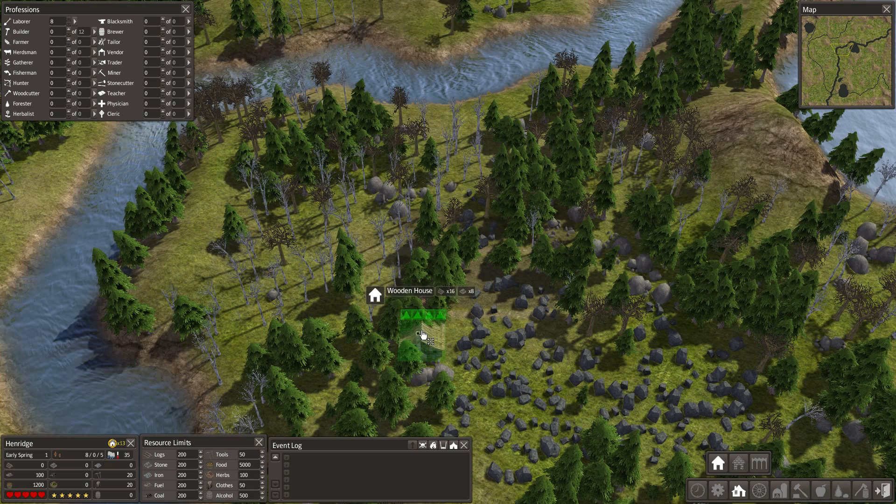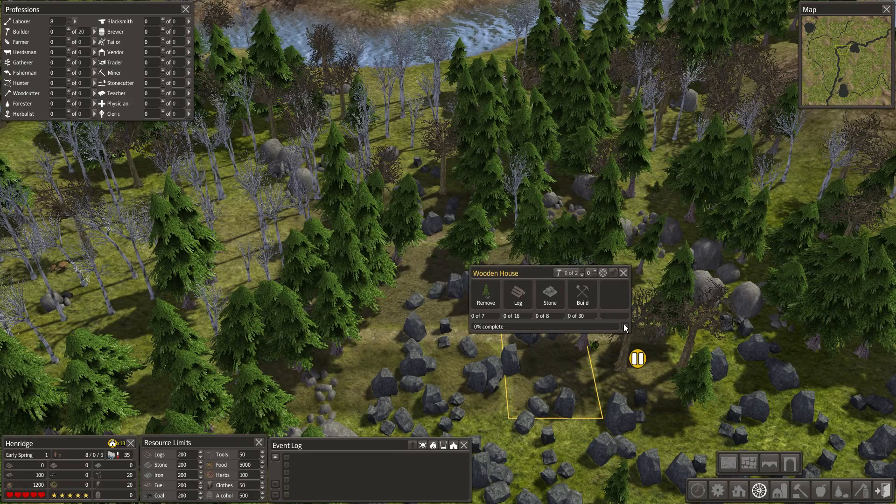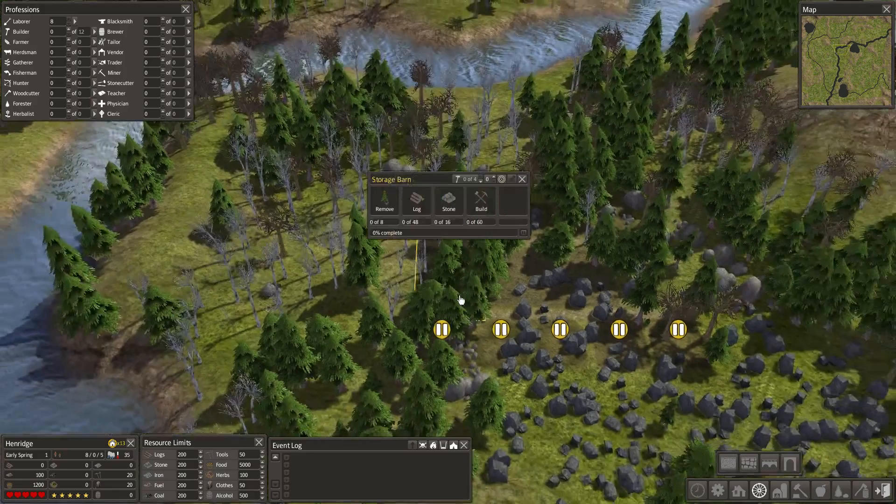We're going to have the houses down here — going to lay out five houses. I think that'll be appropriate for our current population. You'll notice when I lay out a road, I can move it down and once I get that green indicator at the corner of a house, I can line things up really easily. Having those roads line everything up for me is very helpful and just makes everything faster.